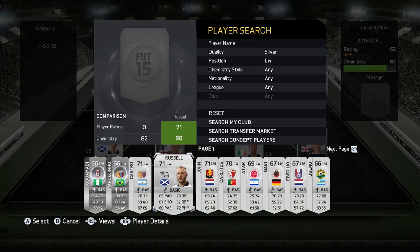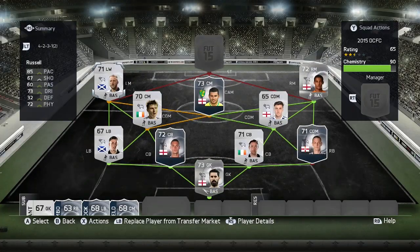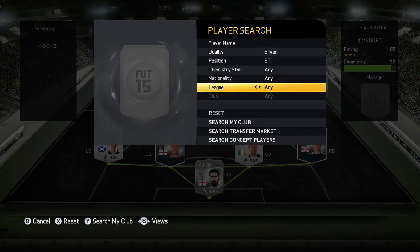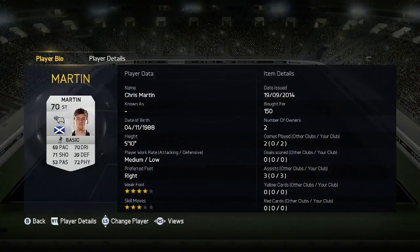Next up we have Johnny Russell. You cannot not have Johnny Russell in the team — he's such a hard-working player. His work rate stats don't tell the story at all; it should be high/high. He's always going up and down the left side of the pitch and he's just a really nice player. He's probably worth around five million with the amount he does for the team, and he's looking to get some good goals this season.